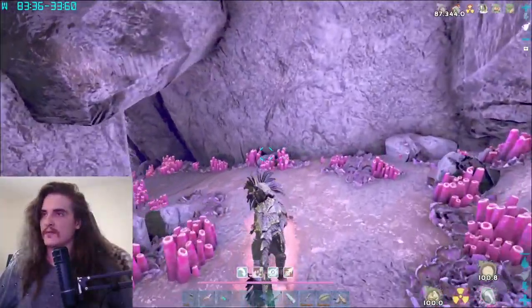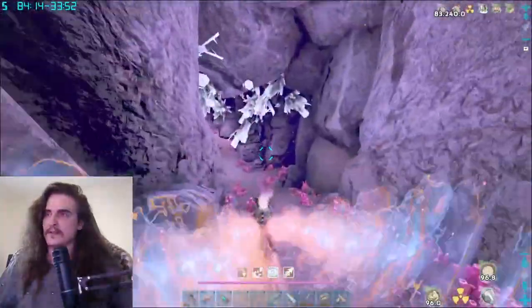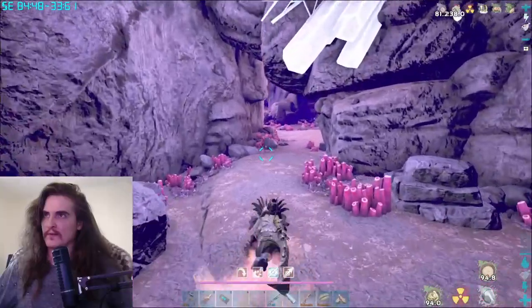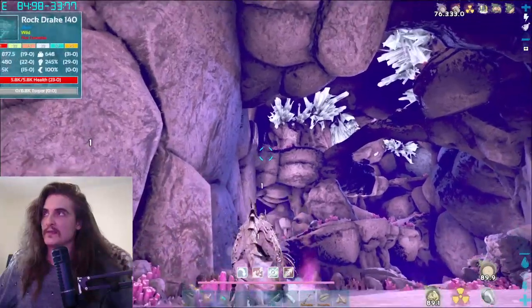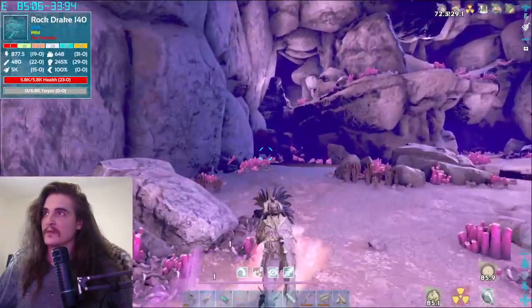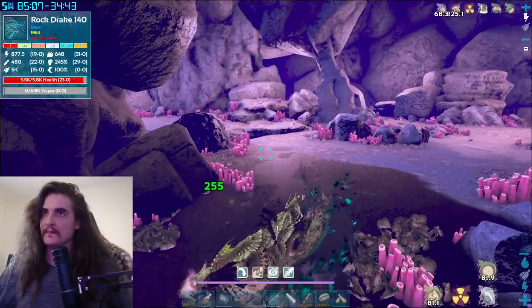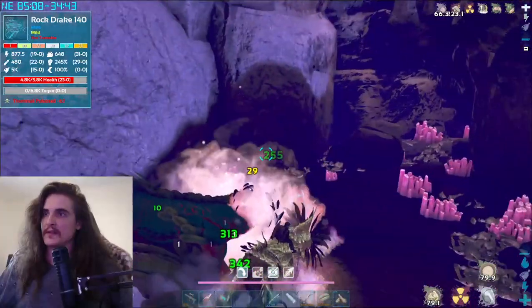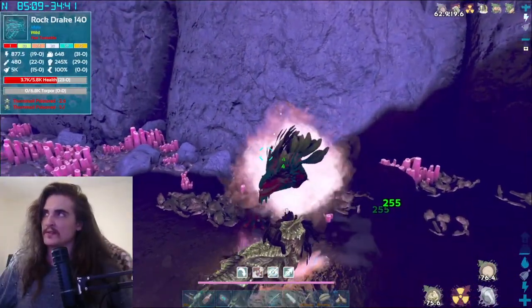You're going to go back down this way and be on the lookout for drakes — they can spawn cave levels over in this area right here. There's one right there; he's 140, he's not that good, so we're probably going to want to kill him. They can spawn a lot higher than that. Once you've found one that you like, I'll look around a little bit and see if there is one.